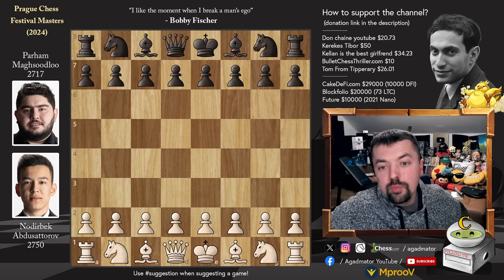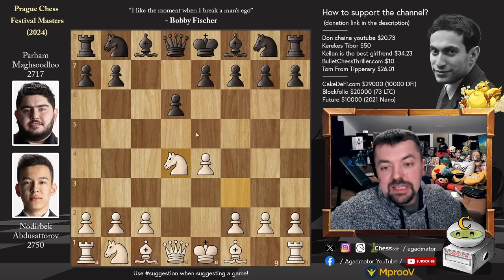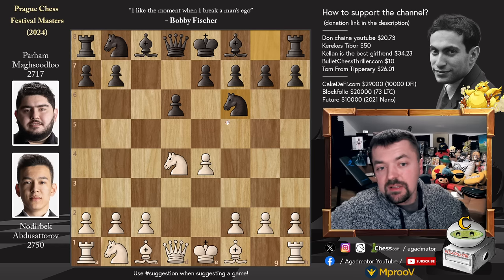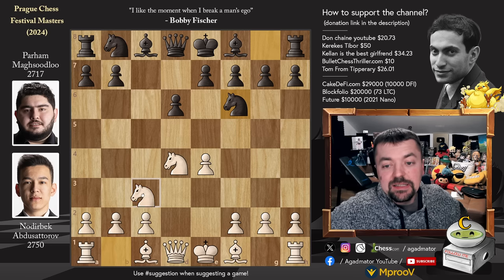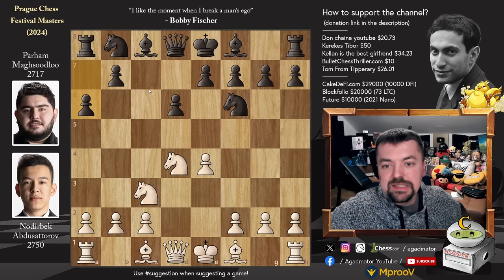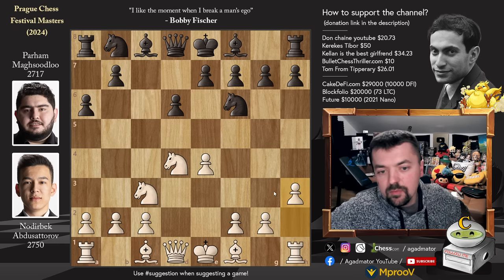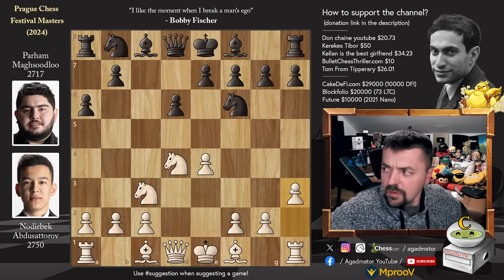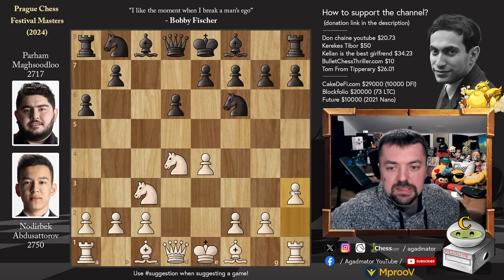Noderbeck with the white pieces opens with e4. C5 by Parham going for the Sicilian Defense, knight f3, d6, d4, captures, captures, and now knight to f6. Knight to c3 and the Najdorf Sicilian is on the board with a6, and h3 — the Adams Attack. I've been using this for the past six months against the Sicilian with very nice results.